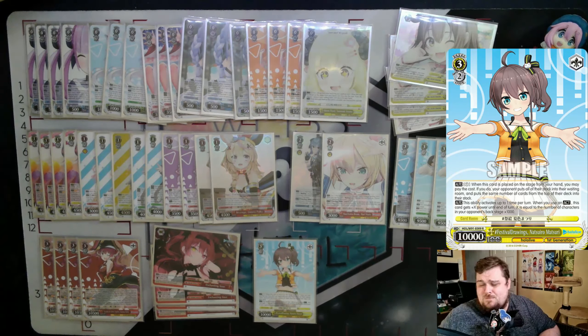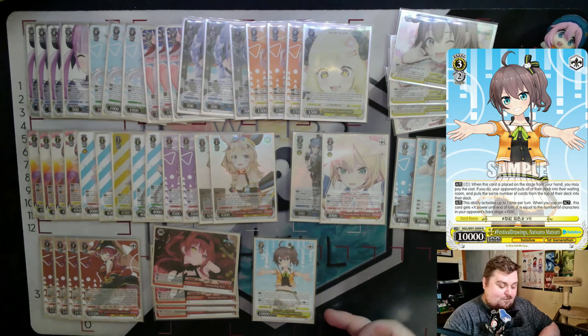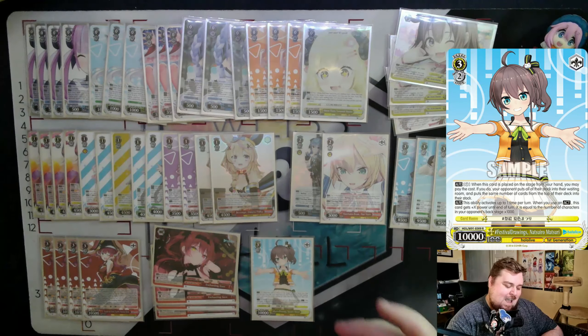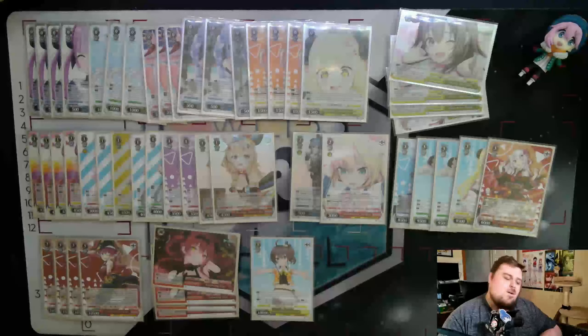Finally, we run one copy of the Festival Drawing Factory — the stock swap of the set. Pretty much any deck running yellow will run this card as at least a one-of. On play, pay one to put all of your opponent's stock into the waiting room, then load the same number of cards from the top of their deck into their stock without them seeing. You can kill off climaxes if they're compressed, or force a refresh. I've won games by stock swapping an opponent at three-six with eight or nine stock and only six cards in deck — you can win without even attacking.